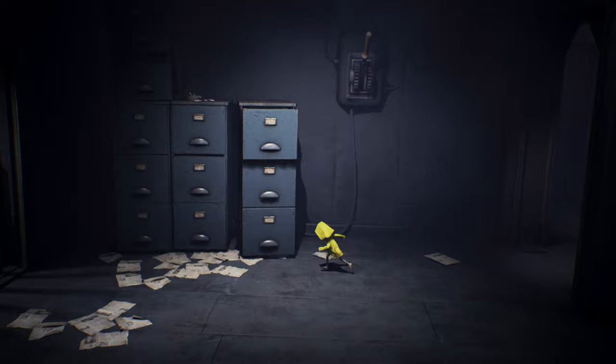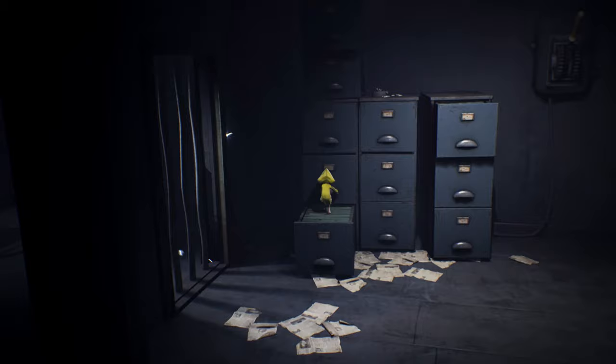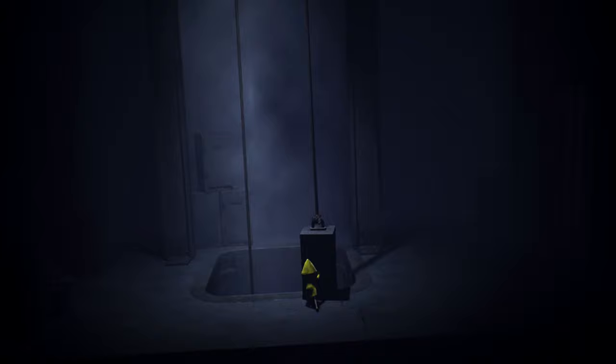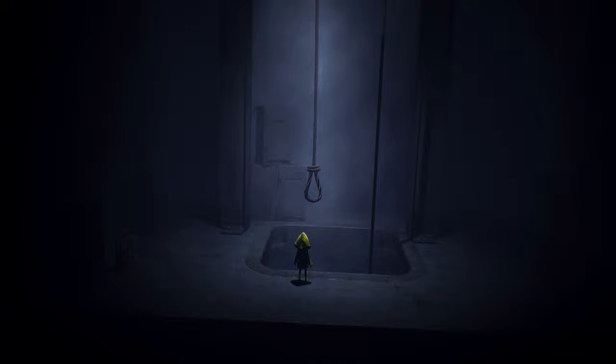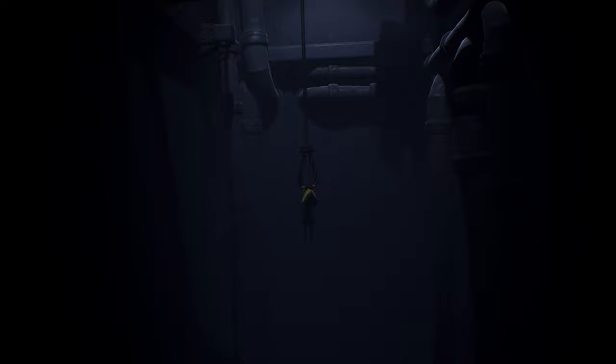When you're over here, pull out the bottom cabinet on the left all the way, hop up onto it, then pull the next drawer out about halfway and jump up onto it. Jump over to the right onto the filing cabinet, then over and pull the switch. Go through the bars, push this box down the hole, wait for the noose to come up, grab on, and that'll take you back down.